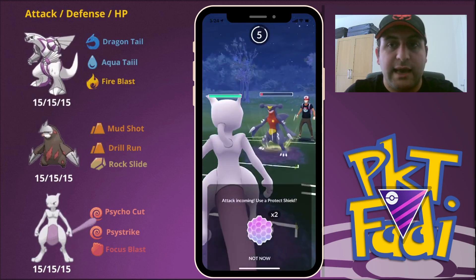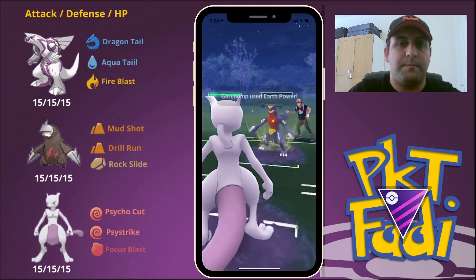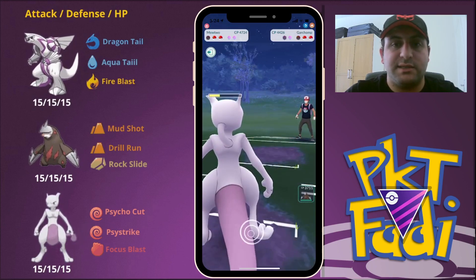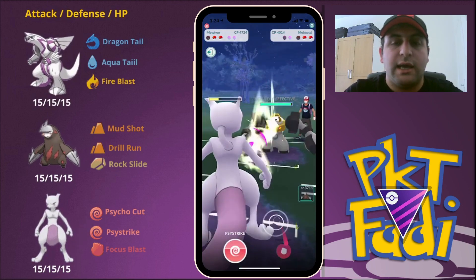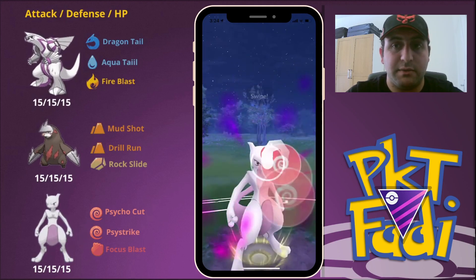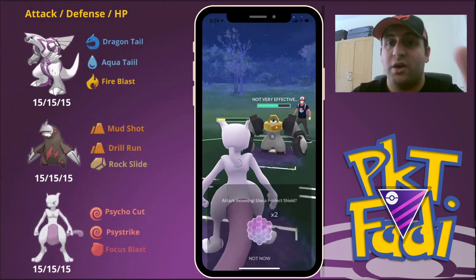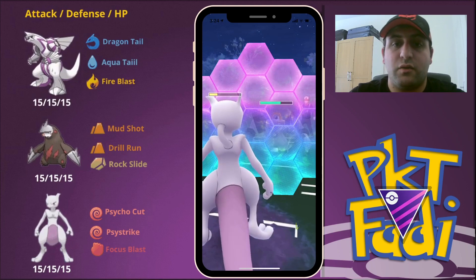We're going to come in with Mewtwo, and Mewtwo is going to be hit with a potential Earth Power — and yeah, it is an Earth Power. Now we're just going to use this opportunity to build up energy with our Mewtwo. They decide to bring in a Melmetal, and here is where I make a misprediction. I go for the Psystrike thinking my opponent is going to shield up, but they do not — they do not take the bait. Very good play by my opponent there. We're going to be shielding up the Rock Slide though.